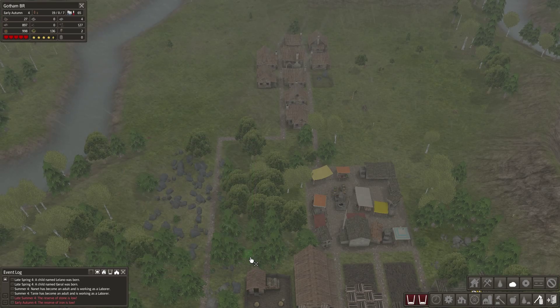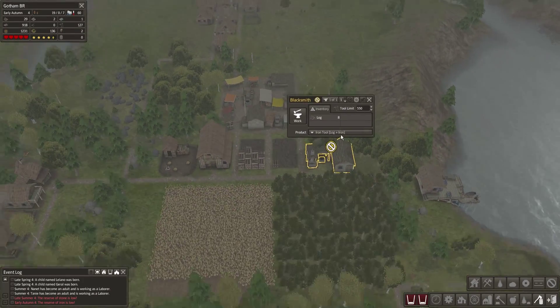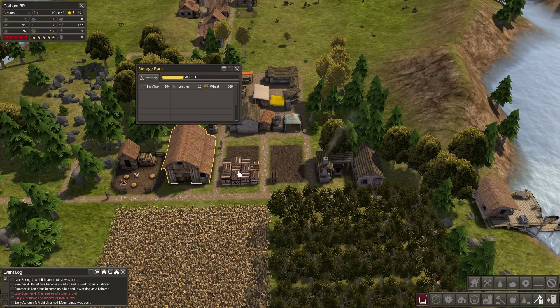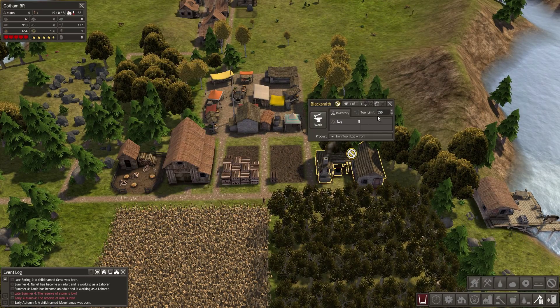Let me collect stone through there. Iron is low and stone is low — that's going to be a big concern. What's going on with the blacksmith? He can't do anything because we're out of stone and iron. That's the problem — the reason our stone and iron have been going down the drain is because the blacksmith has just been building more and more tools.